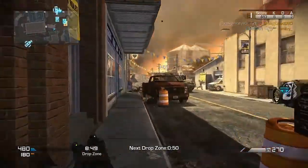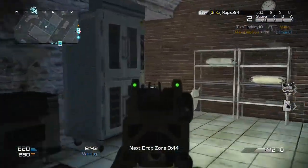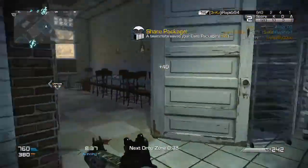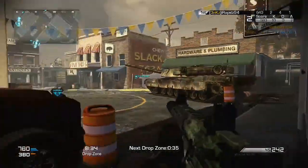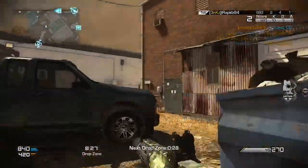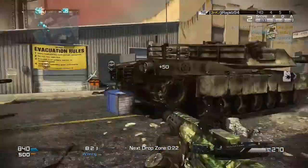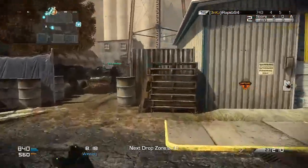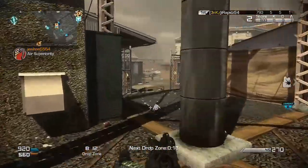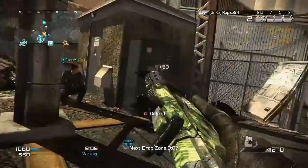The first map I want to talk about is Unearthed, which is the Dome remake from Modern Warfare 3. If you played that, it was kind of the fan favorite from that game, mostly because it was the smallest map. In my opinion it wasn't my favorite, but most players think it's the best just because it's the smallest and most fast-paced. That map looks like the best in the DLC pack, partly because it's a remake and you know what you're getting. It does look a bit bigger and more open than Dome was, so it caters more to snipers and assault rifles.